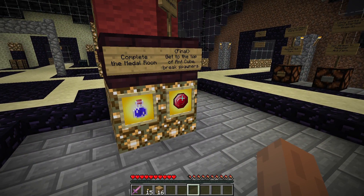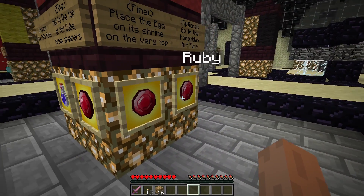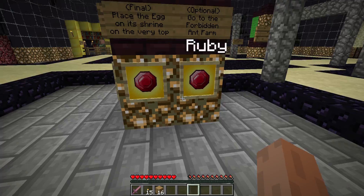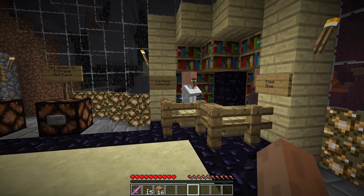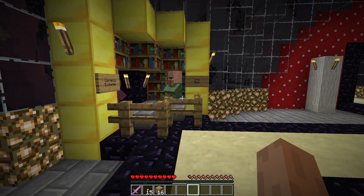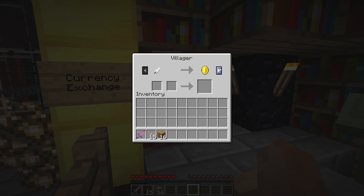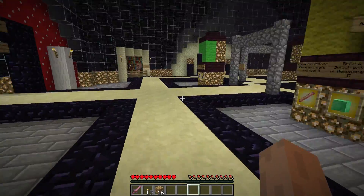Get to the top of the ant cube and break spawners, complete the metal room, place the agonet shrine on the very top — I believe that's how you complete this — and go to the Forbidden Ant Farm. It's nice that we have some shops too. There's a currency exchange, and those are coins, so a renewable coin source would be a chicken spawner farm or endermen. You can buy armor and tools.